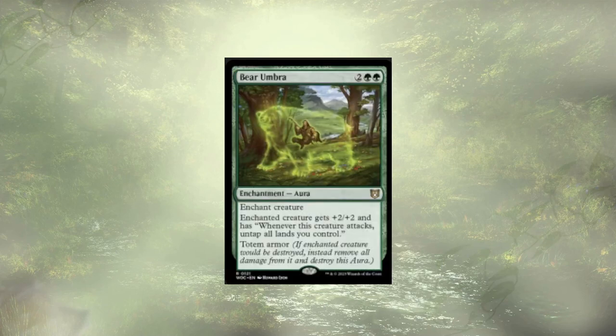Last of our enchantment additions is Bear Umbra. Bear Umbra is going to give a little bit of power and generate a lot of extra mana — we're untapping all of our lands when the enchanted creature attacks. The totem armor is icing on the cake, offering up a little bit of protection.